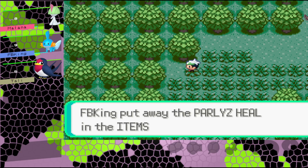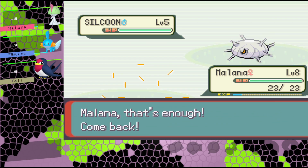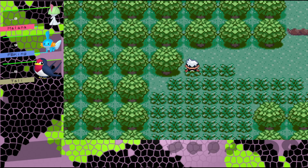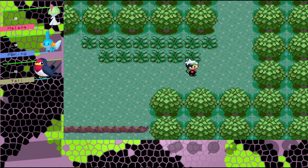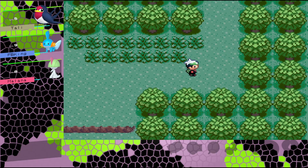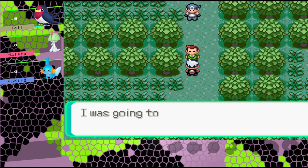I like items - yes, items are good. It's a Silcoon. We really need to get Tolly out front. Harden - classic. Good old Peck. Another Harden - this will take a minute. There we go, we beat it! I want Tolly out front because that looks good.